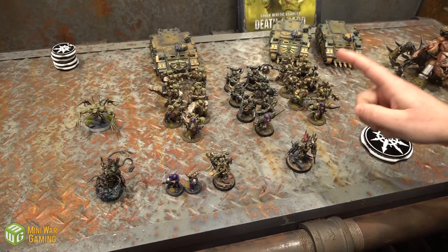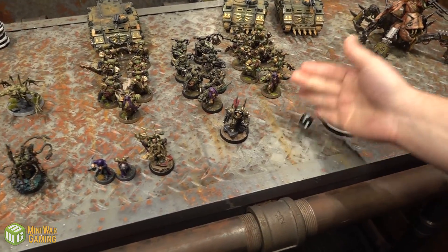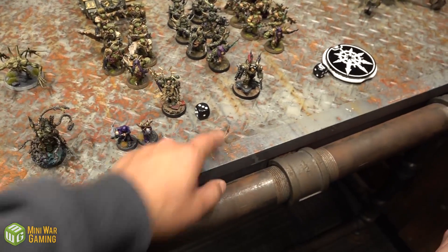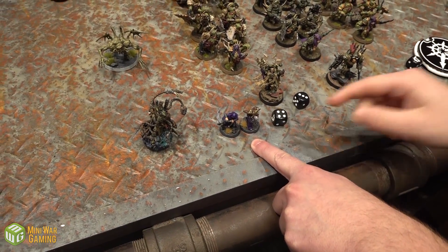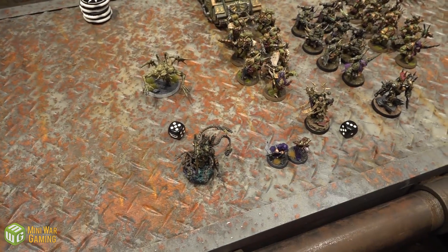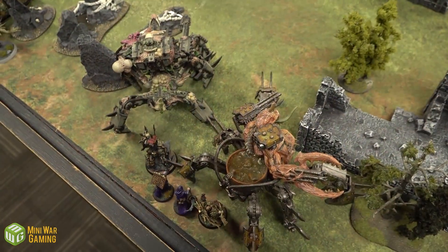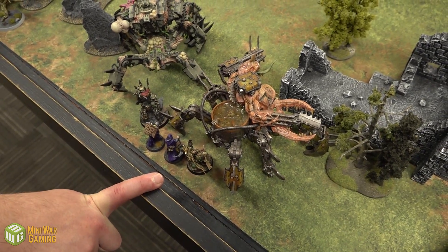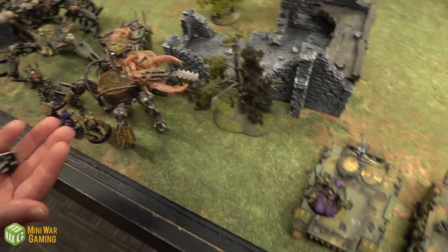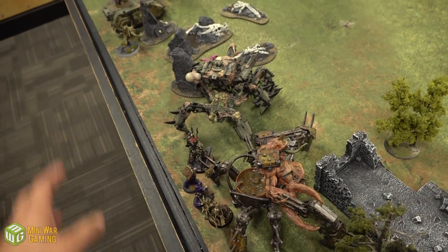Then rolling for the rest: Chaos Lord comes in; Dark Apostle rolls a three-plus as defender but doesn't make it initially — wait, he does come in with his friends. The Warpsmith does not arrive. Spawn arrives. The last squad of Plague Marines also arrives — just the Warpsmith stays out. With the Dark Apostle on the battlefield, his prayer Warp Sight Plea goes off on a two-up thanks to Hans and Franz, giving plus one to hit on the nearby Defiler.